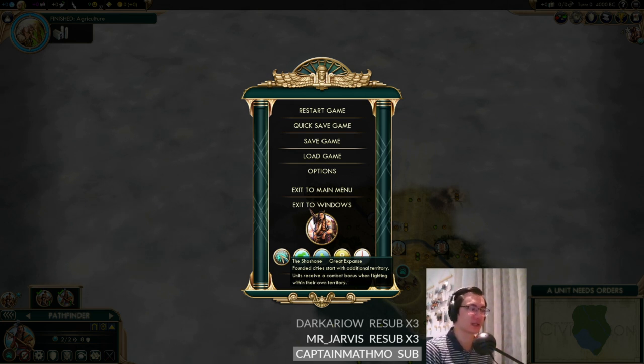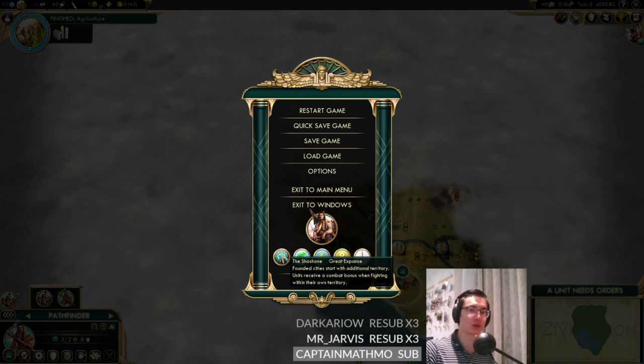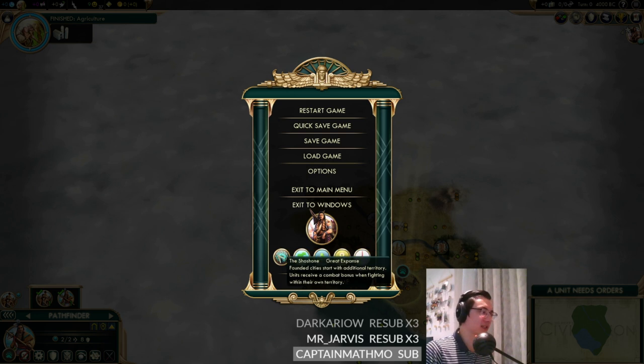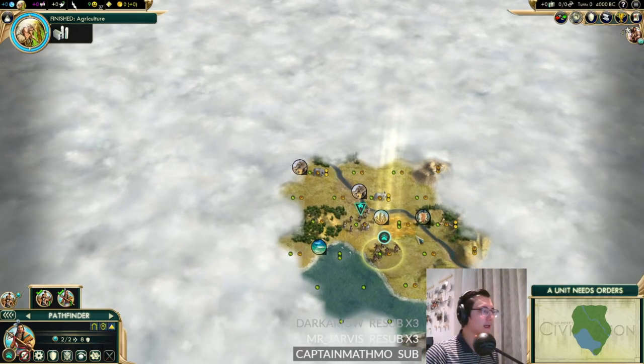You can see how it's so annoying to play against - if the AI forward-settles you and takes all your tiles, or a human player does the same, it can be super annoying. The combat bonus when fighting in your own territory is actually super strong and impactful. The problem is on deity difficulty things are usually going quite badly if you're being attacked, and you want to be on the offensive almost exclusively.